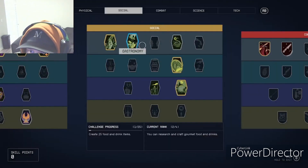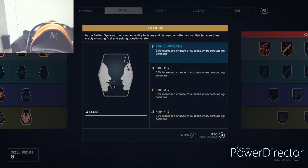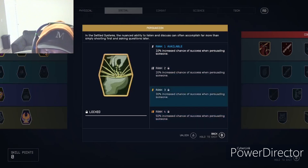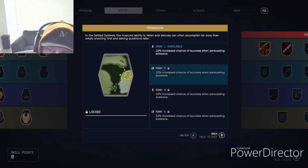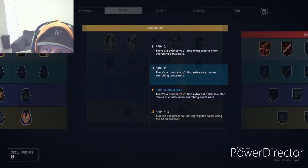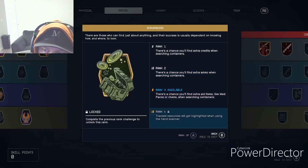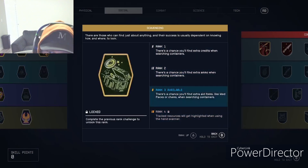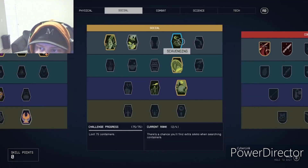Persuasion increases your chance of fully persuading NPCs easier when you get a persuasion option in dialogue. Scavenging just makes different types of loot more common in the chests you find — pretty self-explanatory.